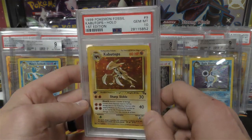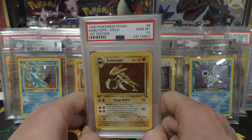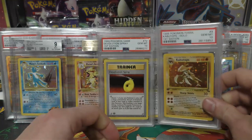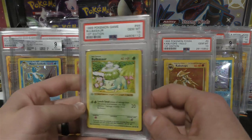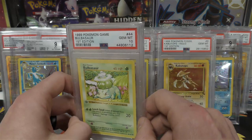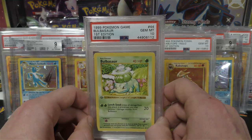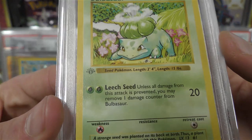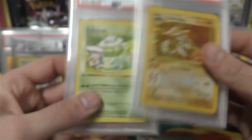Here we have a Kabutops first edition, BGS 10. I already have one, but I had already submitted an offer by the time I won another one, so they accepted my offer and I bought it — this one will probably go up for sale. I paid four hundred and ten dollars for it so I won't make much on that. Then we've got a Bulbasaur, also from Dave and Adams. Bulbasaur is pretty cool — if you look at it, it actually has a gray stamp. See how dark that one is and that one is definitely not as dark. So that's pretty cool.